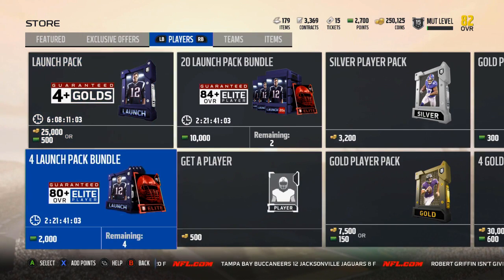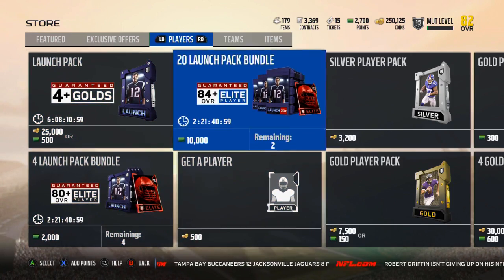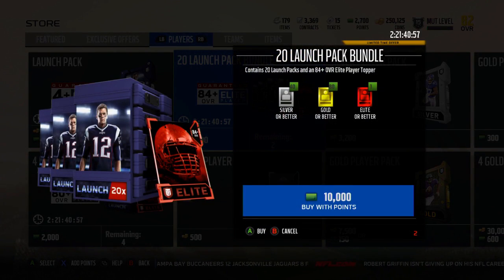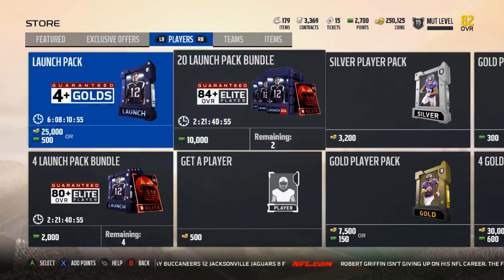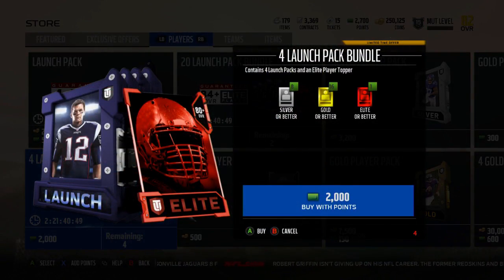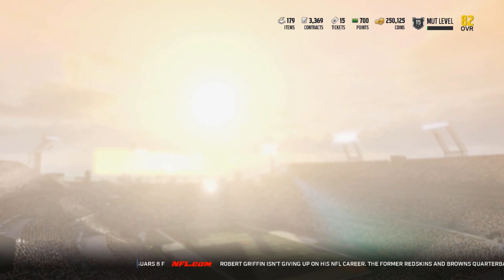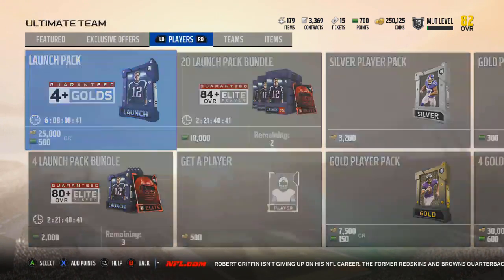Yo guys what is up, it is Nick, we are back on Madden 18 Ultimate Team and we have launch pack bundles. The big boy gives you an 84 plus elite and 20 launch packs which guarantee 4 plus golds, and then we have the launch pack bundle here, the smaller one, which is what I'm gonna rip for you guys right now.